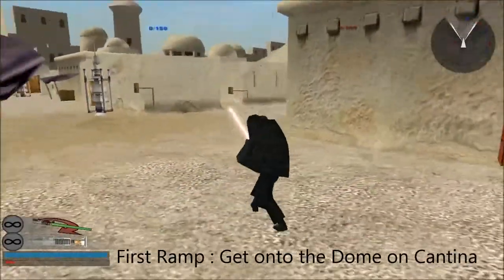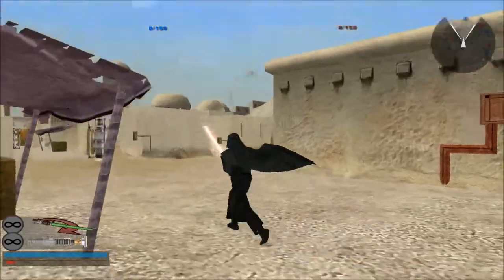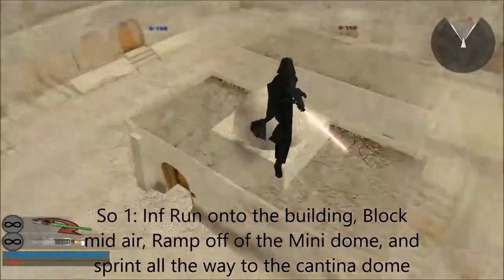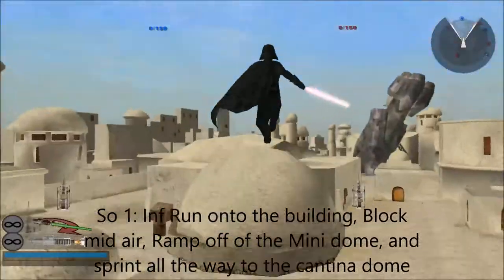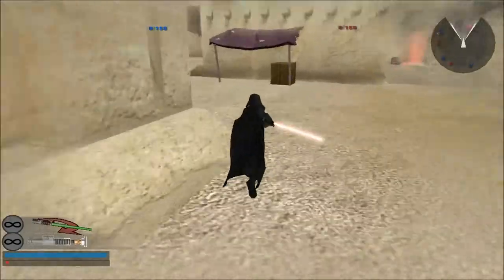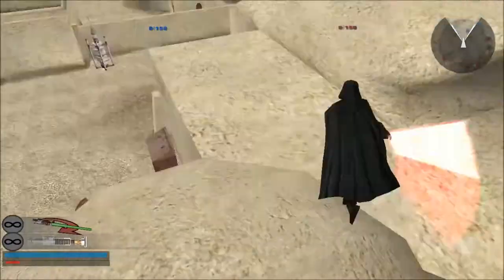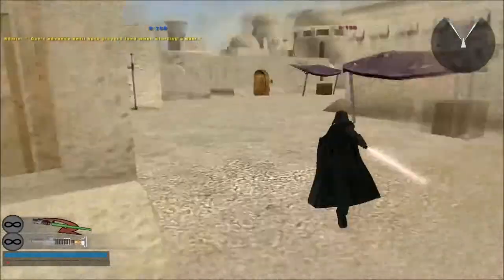Some of you might say you can just float up there, but it's not very efficient, not very quick, and you certainly won't be killing anyone up there by floating. So for this first one, you want to get into that mini dome. If you don't know what infinite run is, you'll just have to jump off and slam onto there. But as I'll show you: infinite run, in the air, onto the stone, infinite run again — and you can kill them like that. I'll do the last one in slow motion.